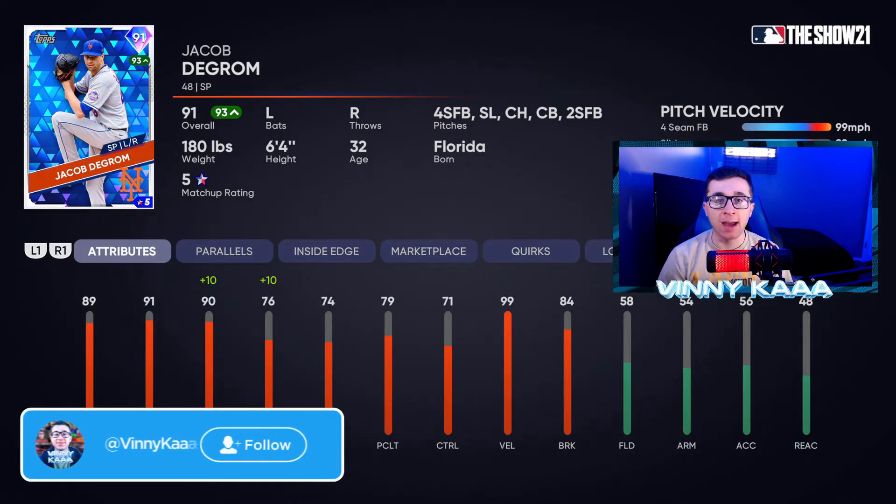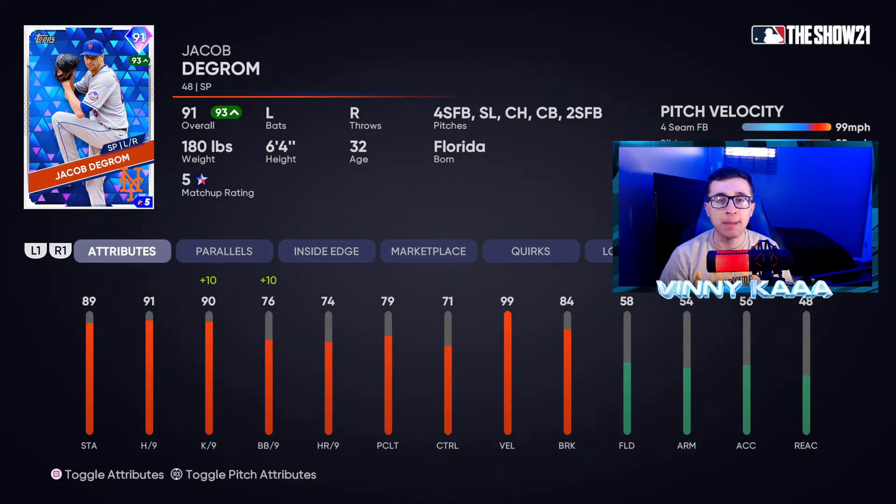I'm only going to show you three diamonds — then five golds, five silvers, four bronzes, and some unranked guys. For the diamond pitcher spot: I usually take two diamond hitters instead of a pitcher, but if you want a very solid pitcher, go with the 91 overall Jacob deGrom — now upgraded to 93 as a live series card. He has 99 velocity, a very solid breaking ball, good stamina, good hits per nine, and good strikeouts per nine. If you want a diamond pitcher, deGrom is your guy.